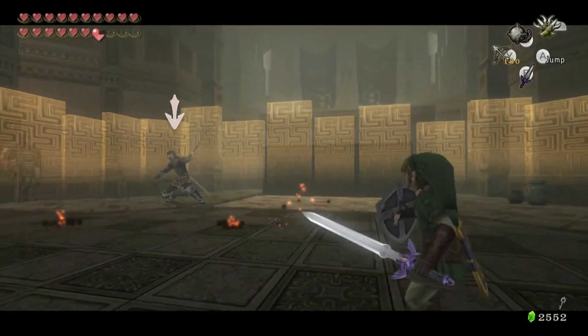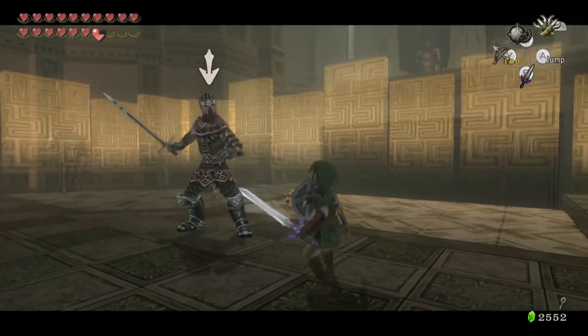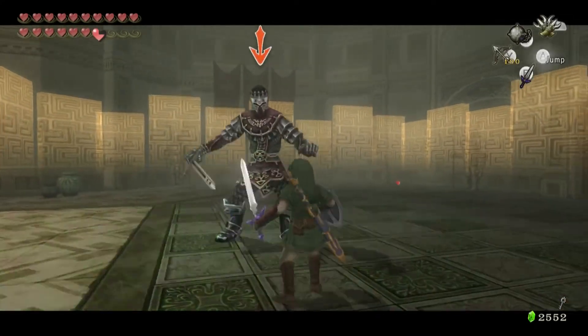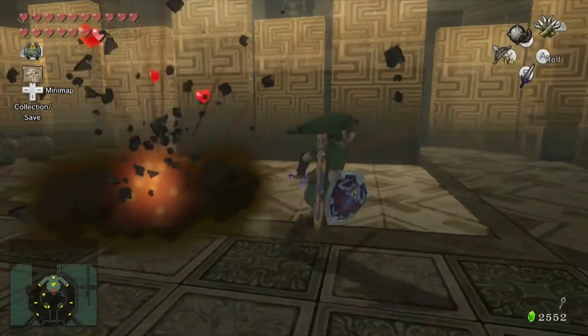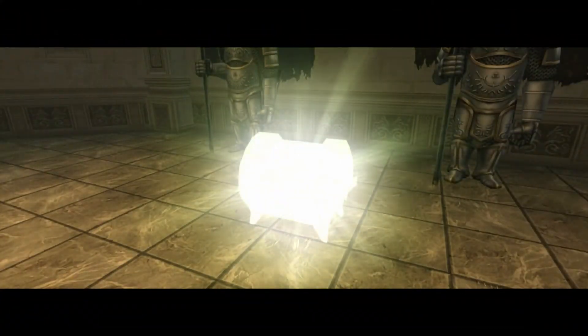Once he's down to phase two he brings out a smaller sword and he's a lot more quick. Using the back slice is probably the most ideal thing to do during this phase — just do a back slice to undo his parry and then you can attack him normally. That in turn causes another treasure chest to spawn.